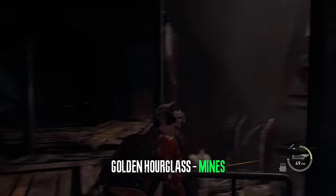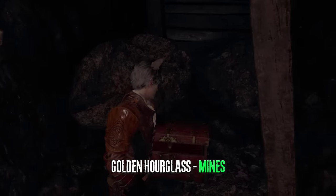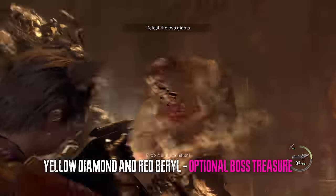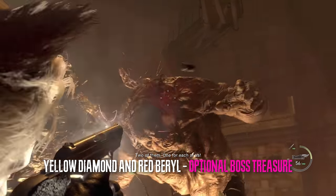In the very same area after we grab the dynamite we can get the chest right here, and there will be a golden hourglass. Right after that we have some giants — these giants drop treasures but they're not necessary, just nice to have.